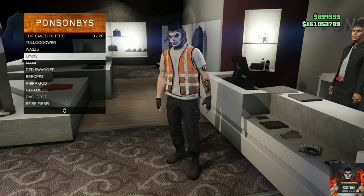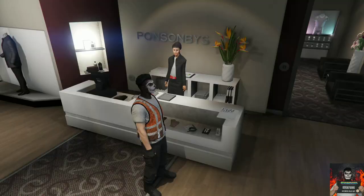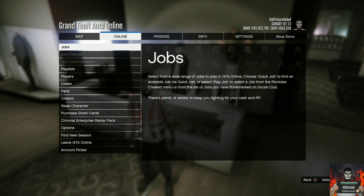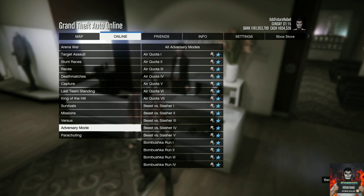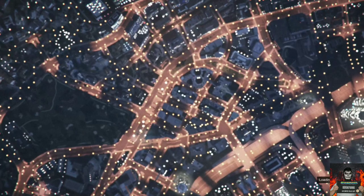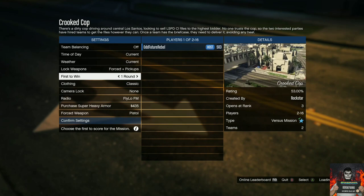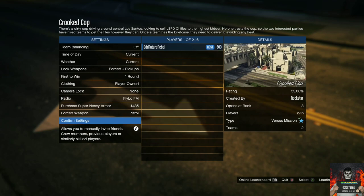Back out from the front counter, open up your pause menu, go to online, go to jobs, go to Rockstar created, go to versus, and start up the job called Crooked Cop. Once it pops up, accept the alert. Set the clothing to player owned, then invite a friend or stranger — just one person to help you out. Once they join, push play.